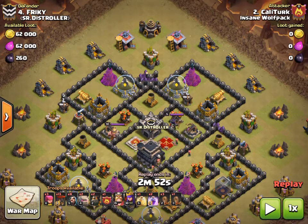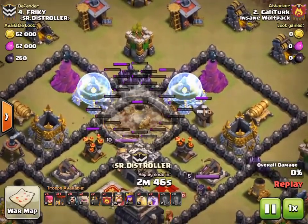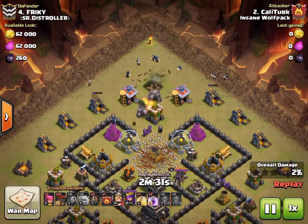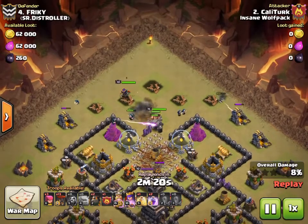You can use a rage, a heal, or just a heal — his heroes should be good enough to take care of all that. You can modify the spell combo however you think works. I personally like two rages one heal, or one rage one heal, a poison, quad quake, and a haste to help the loons. Let's watch — he's dropped the quad quake, that goes down, drops his golems with some wizards behind — very nice, setting up that funnel for your heroes and kill squad. Good job.